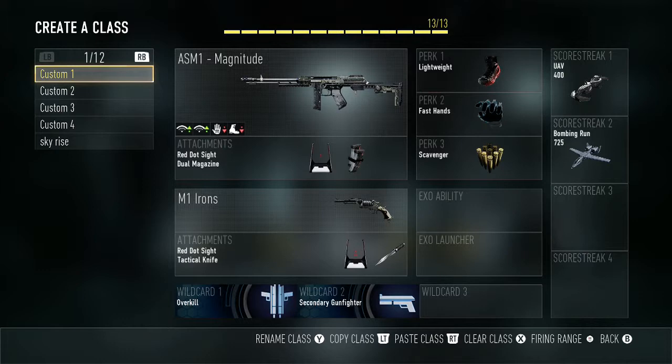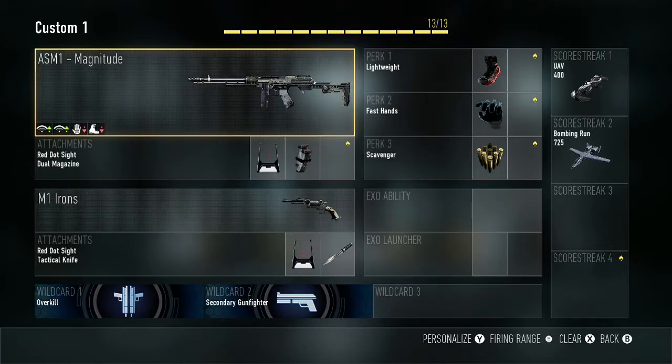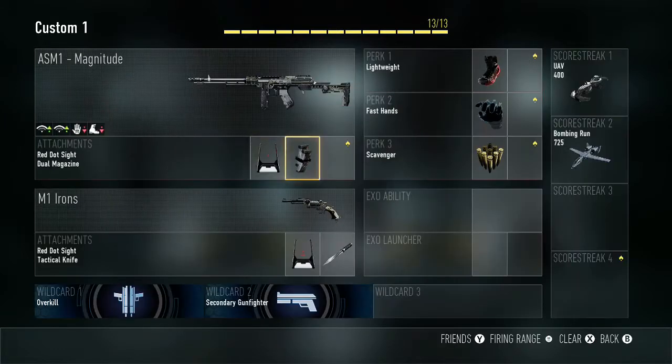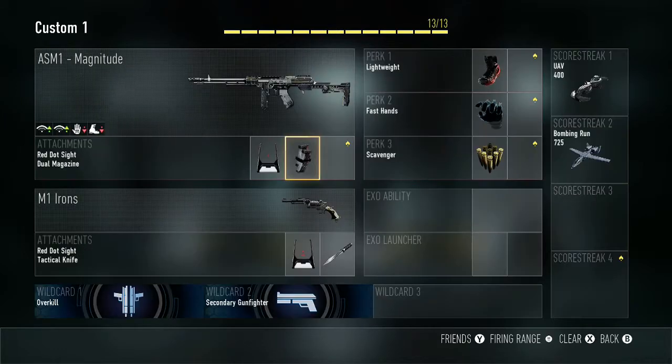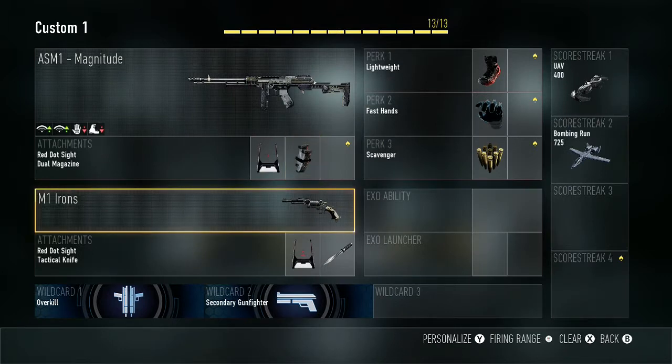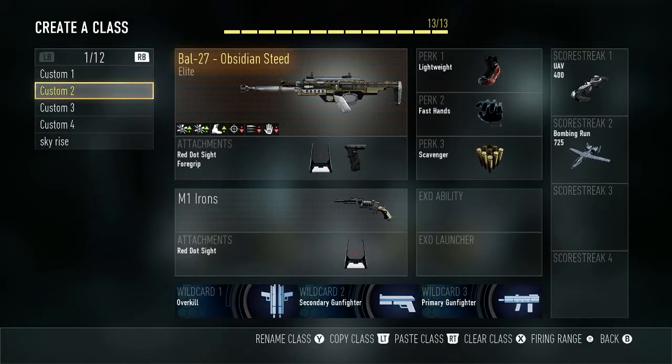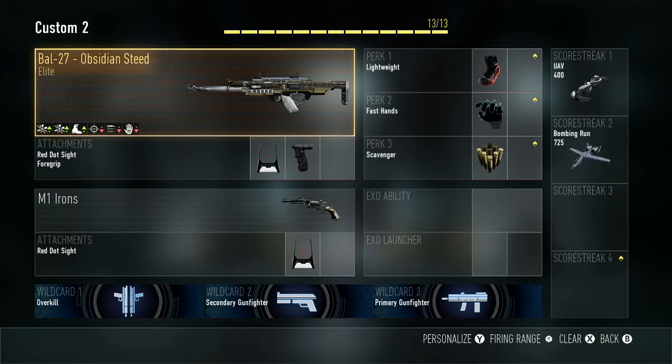For Custom 1, I just have the ASM1 — the Magnitude — with the red dot sight and dual magazines, with a pistol. For fire action, of course, Fast Hands for fast switching. And then my score streaks right here.